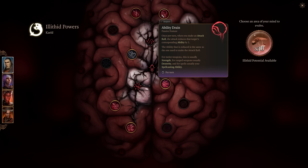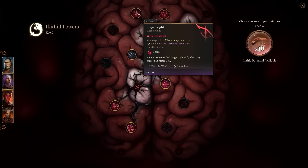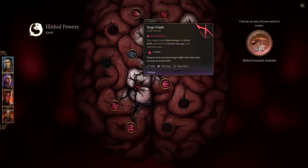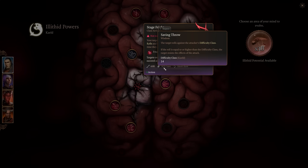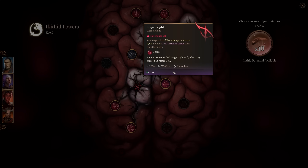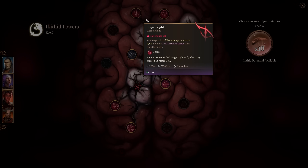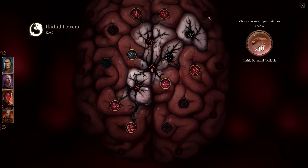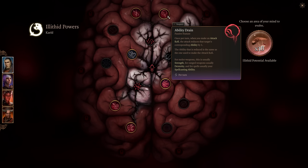The ability is reduced by one each time you attack, so you're just constantly layering it on. Stage Fright gives the target disadvantage on attack rolls and deals 2 to 12 psychic damage each time they miss. This can be really nice if you know you're going to pass the wisdom saving throw — but if the enemy has high wisdom, like most bosses do, it can be lackluster. Having Ability Drain on multiple characters is key — it's kind of an all-or-nothing ability.